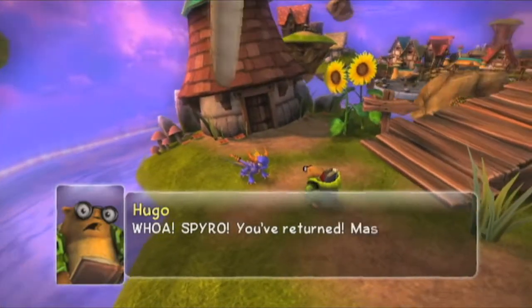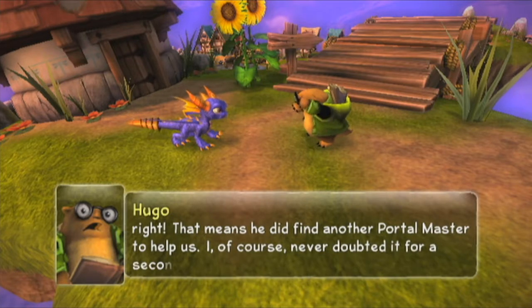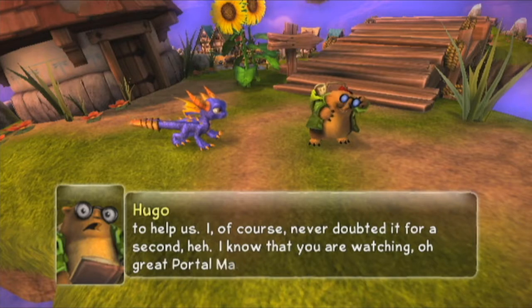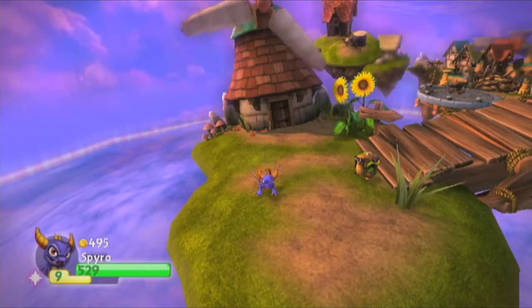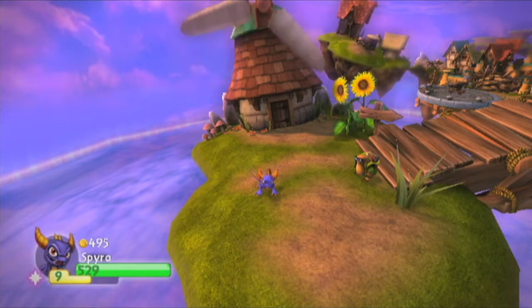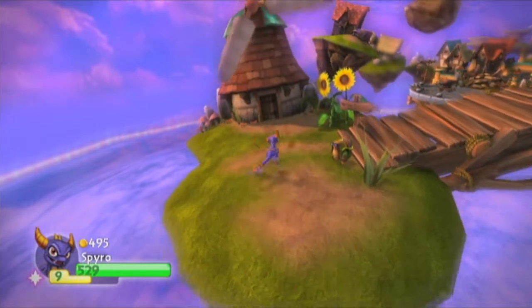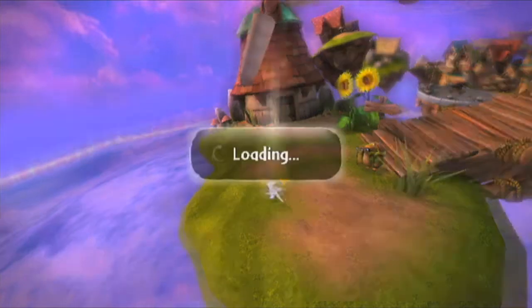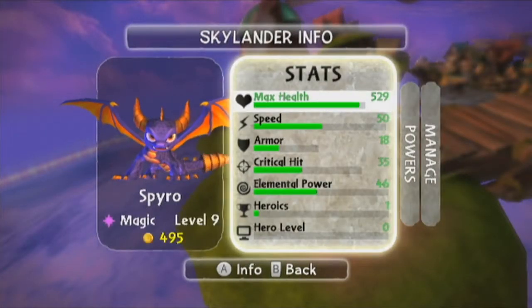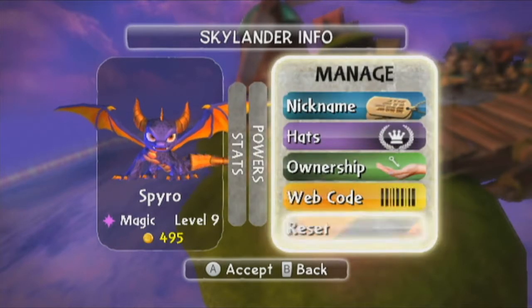Spyro! You've returned! Master Eon was right — that means he did find another Portal Master to help us. I, of course, never doubted it for a second. I am Hugo, and we have much to do! This village needs our help! All of my Skylanders are pretty well upgraded, but for the sake of the walkthrough I'm going to assume you don't have all the upgrades I have, like the ability to fly around or the enhanced fire breathing attack. I'm going to reset the Skylander so we can show everything from the beginning.